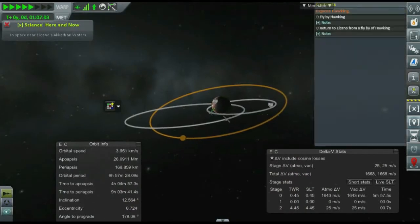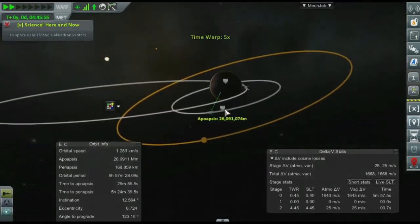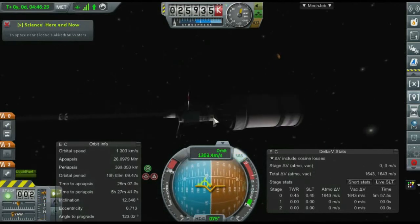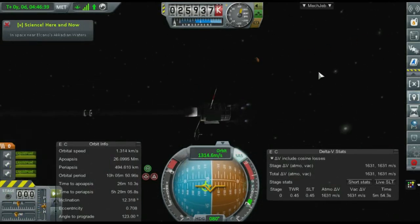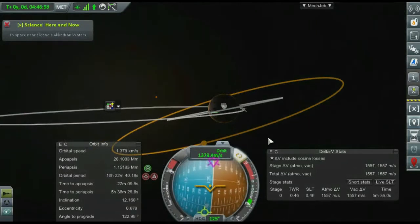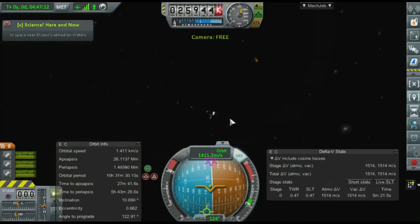What I'm going to try to do here is raise my apoapsis up high enough that I can do an inclination change at the ascending node and hopefully get an encounter, although it's not likely. I'm going to skip over this part because it's just me in map mode making small adjustments. At this altitude I am able to get some magnetometer data, which might give me enough science to unlock a few more things and get us that final step to Hawking.